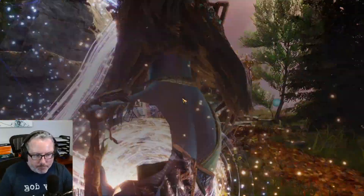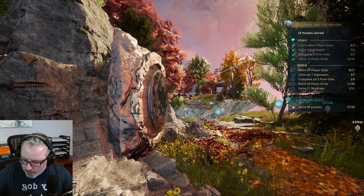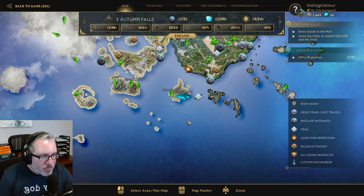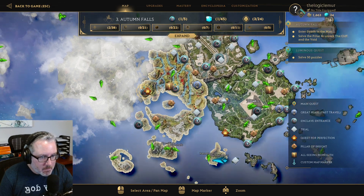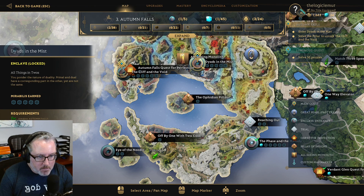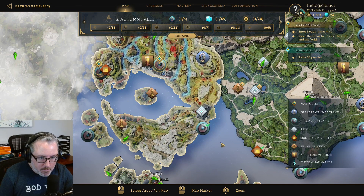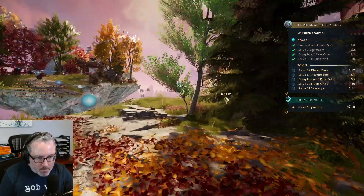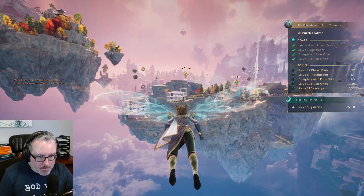There's that area — here's a Mirabilis for me, and I have awakened phasic dials! Cheers. So that's that little area. Now I need to enter Dyads in the Mist and solve the pillar to unlock the Cliff and Void. The Cliff and Void is right here, so I need to do this pillar. And the Dyads are over there, so they're next to each other. I want to go to Dyads in the Mist — I'm not going to fast travel, because that has not worked out for me.